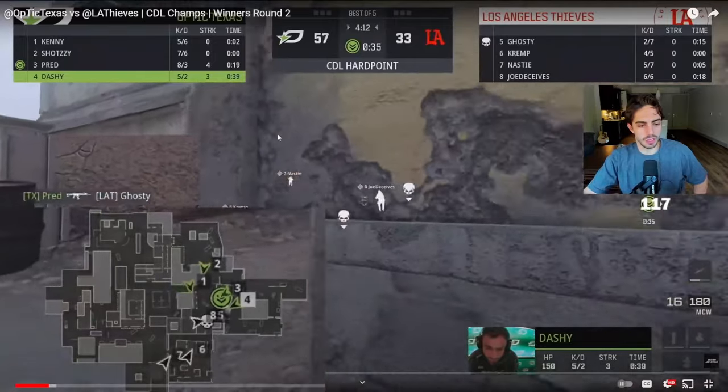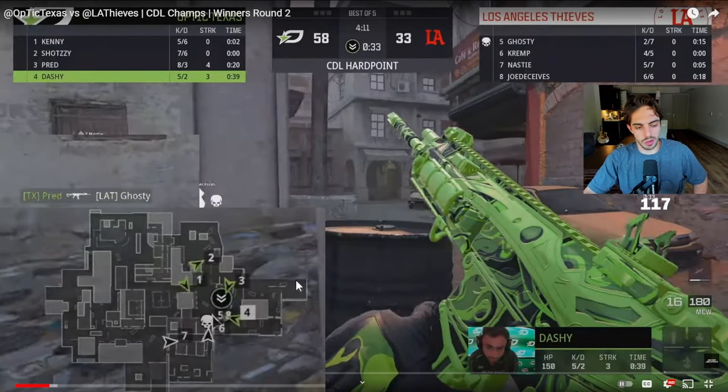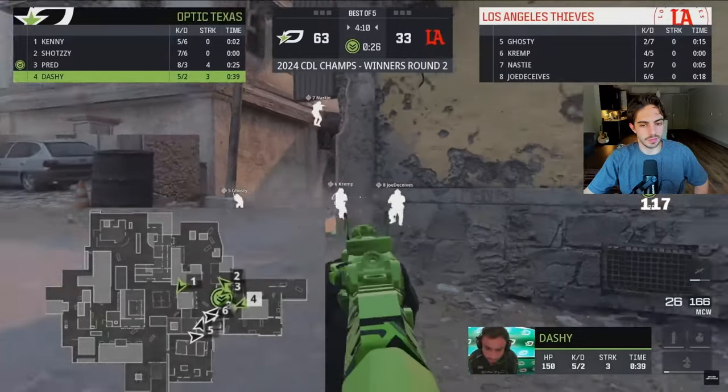This is a really good setup. On the other side for them, LAT — all you need to do is hopefully win this one-on-one gunfight towards mid side, keep this top three pressure, and try to make a play to jump out and kill the guy closest to time. Right along the side with him. They've just been locking this down — not accruing a ton of time, but not allowing LA Thieves into a position to break this setup.